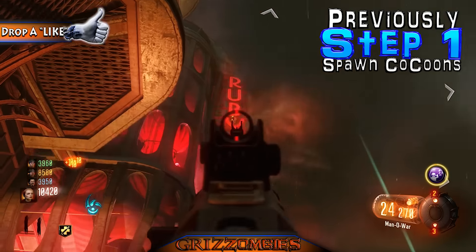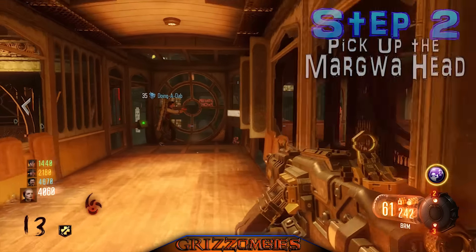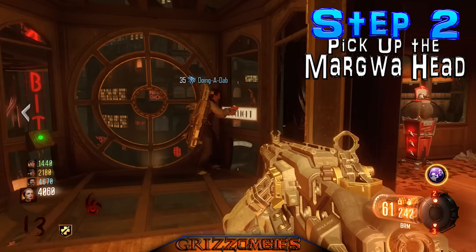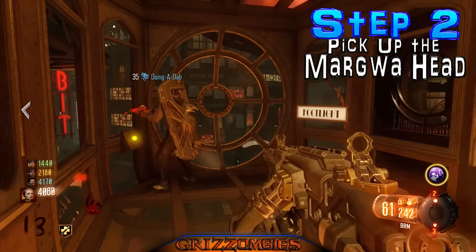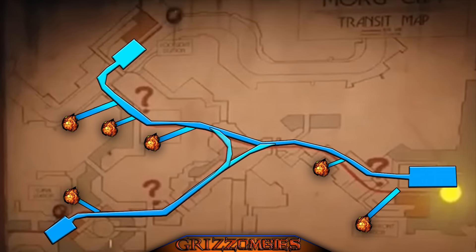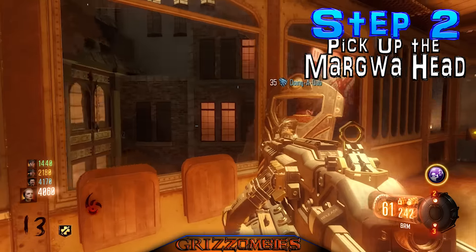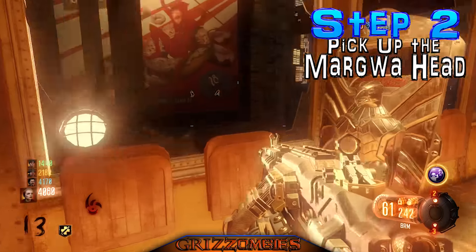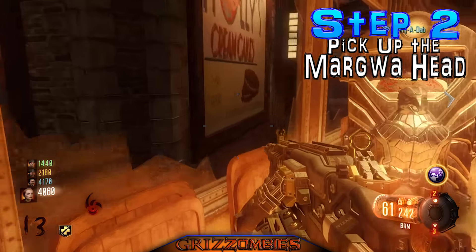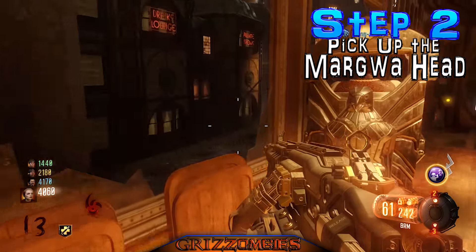It's there, it works — our method is right. Step one is an actual step and it works. It doesn't matter what train station you're going to be at after you get these cocoons to spawn in the right spot, aka young margua heads — that's what I'm going to call them. There's a little map diagram showing exactly where they're at on the Shadows of Evil map, and you're going to need to stay on one side or the other.